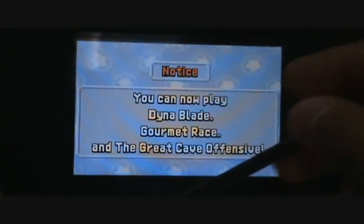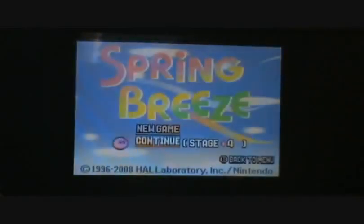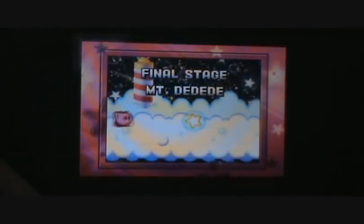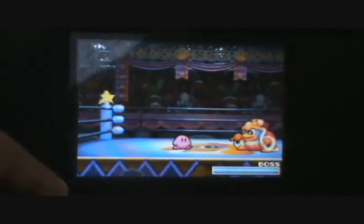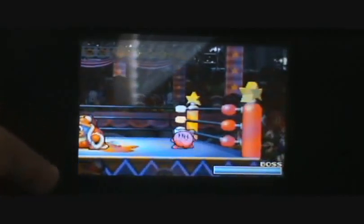Oh yeah, now we can play other levels. That's great. Well, now let's continue stage four in a kind of hard way. I'm not gonna have any items. Now this is how you beat them. You see that star? We'll catch it. Don't swallow it. Send it out at him.